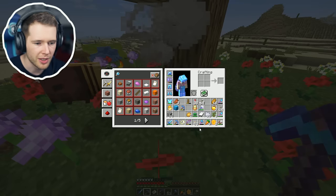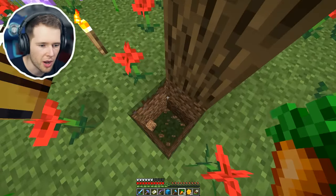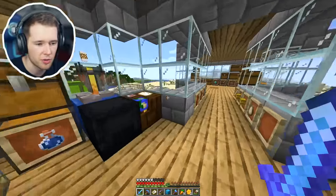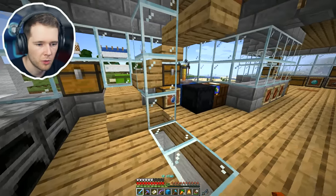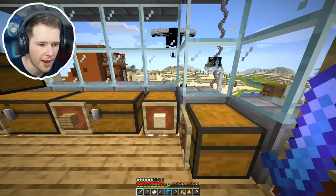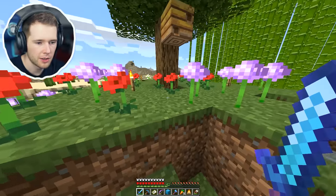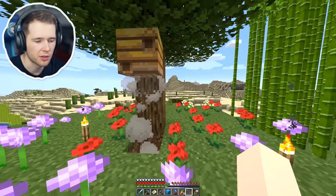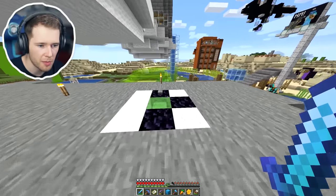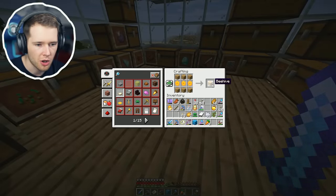They're butting heads for some reason - I don't want you to die, you idiots. I need to put the campfire underneath properly. Oh wait - I got three honeycombs! Now I can make a beehive. It's three wood on the top, three on the bottom, honeycombs in the middle - and we've got ourselves a beehive. I can see them - they're alive and well. So now I need to wait for them to fill up the beehive again so I can collect honey with a glass bottle.